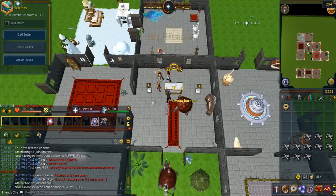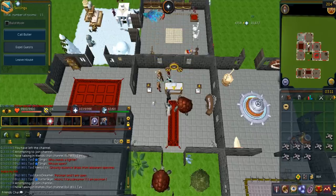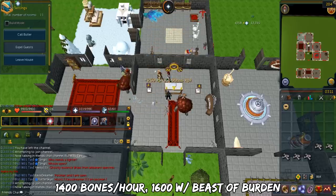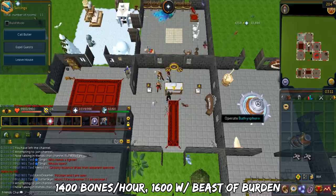Just use a bank teleport and come back. Some hosts do have a Mounted Amulet of Glory so you can use that instead. In an hour, you can offer 1,400 bones. Using a beast of burden will bump this up to 1,600. I do have a one-hour footage of this and I'll leave the link in the description.